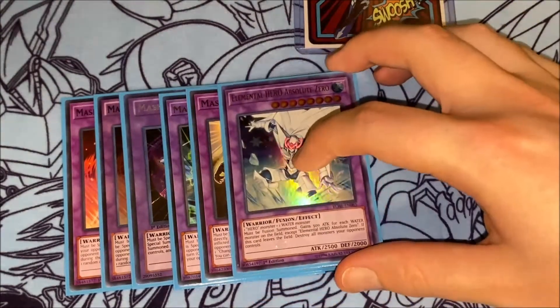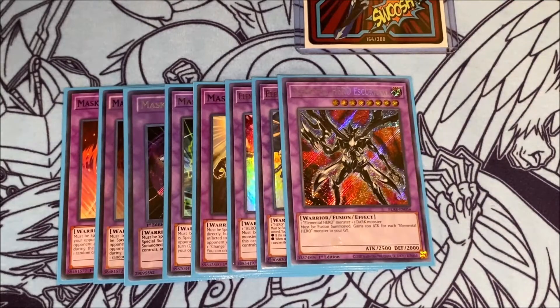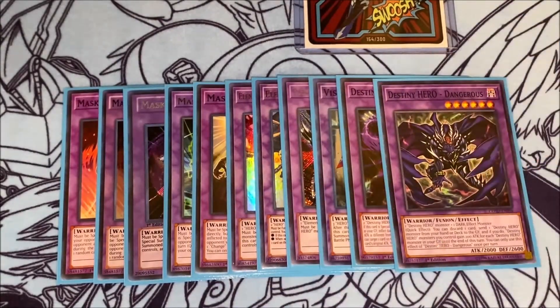For the Elemental Hero fusions, I play one Absolute Zero, one Elemental Hero Sunrise, and one Escuridão. I'm not sure how to say his name, but this card is really nice, especially with Super Poly because you can use any dark monster — so you can use your opponent's dark monster, maybe even a Dragoon. Its effect is that it gains 100 attack for each Elemental Hero in your graveyard, so it can go up quite a bit, but it's mainly here to use your opponent's monster. For the Vision Heroes, I just play the one Trinity, and for the Destiny Heroes, we have one Dystopia and one Dangerous. Dangerous is great too because one of the materials needed is a dark effect monster, so you could use any of your opponent's cards that match that requirement.